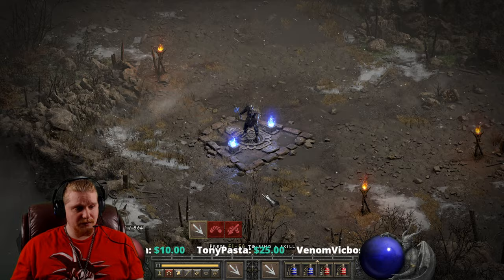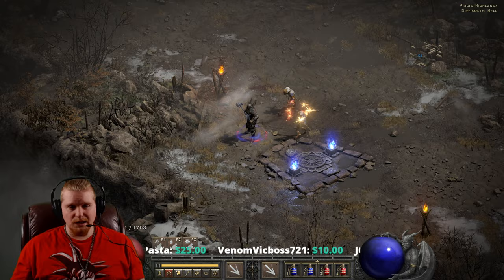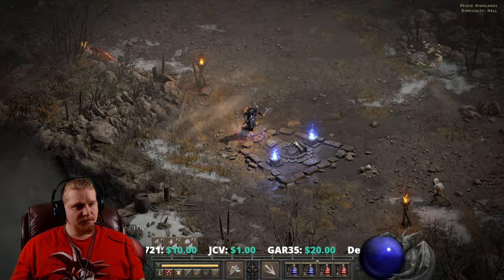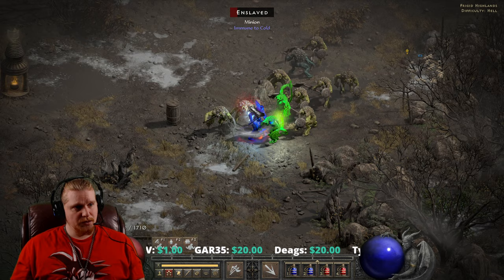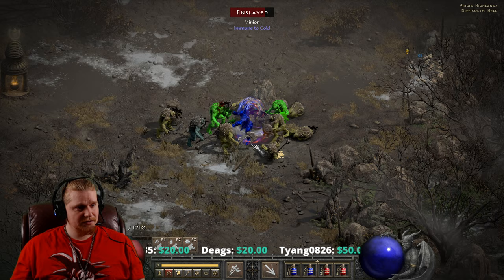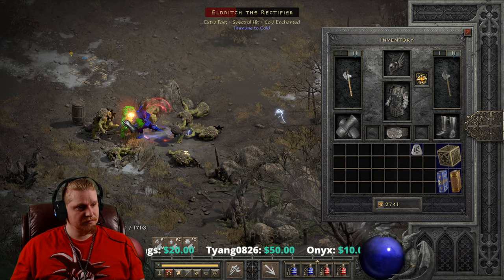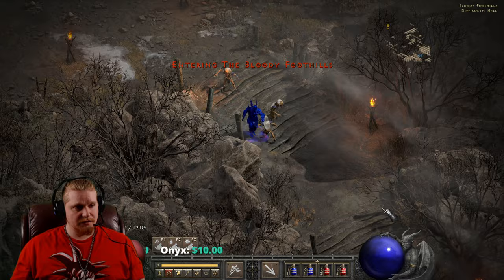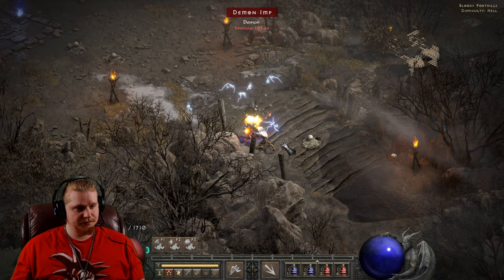If you are using these for a character who is only physical damage, you're only going to have physical damage — that's really all there is to it. We're going to use Frenzy, which seems like a good thing to use with this weapon. This is Hell difficulty, Players 1. And here we are fighting in some terrible zones. Oh God, I don't have Cannot Be Frozen — but as you can see, the damage on these is actually really nice.